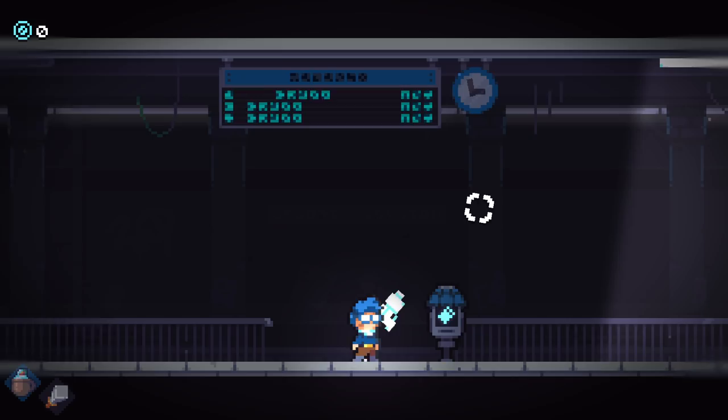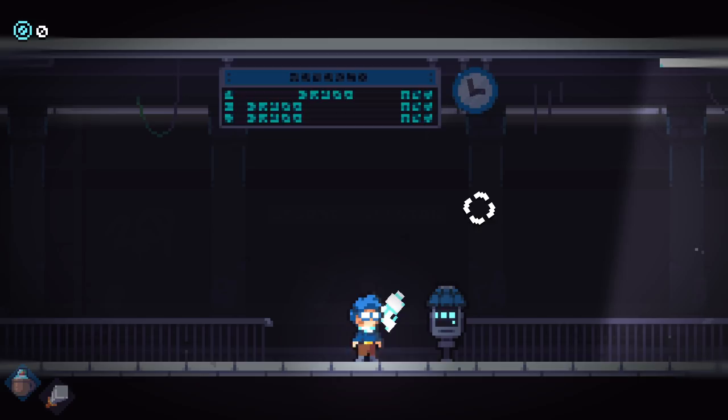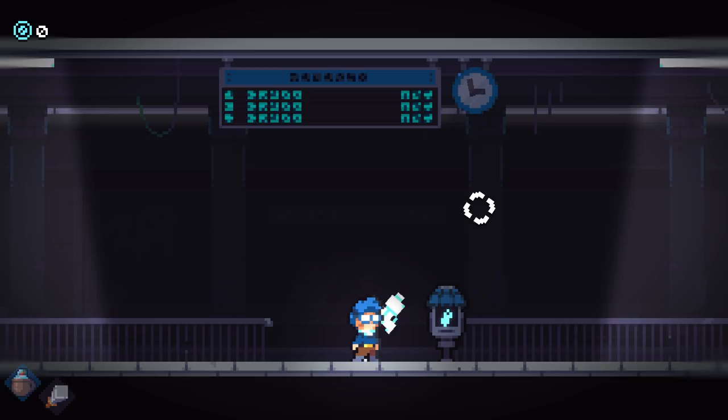Not to mention the blacksmith hammer. Both of those items were fantastic. I cannot wait to get the blacksmith hammer again. Obviously we got it in the most optimal situation — it's one of those items where getting it early is so much better than getting it late. But if you can get a two heart upgrade for free, that's pretty substantial. It's a lot more generous than some of the other items in the game for sure.